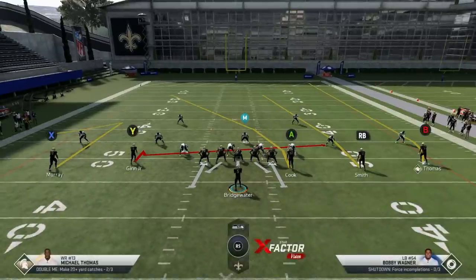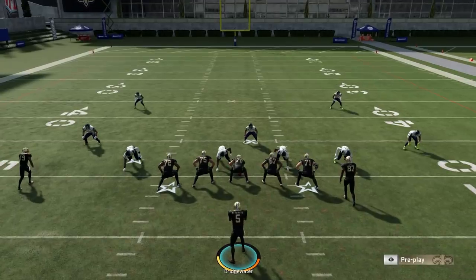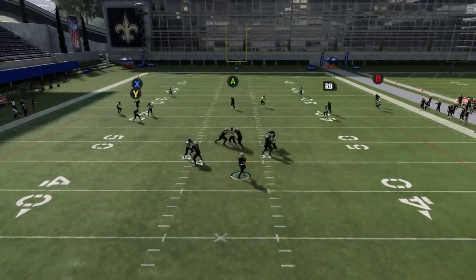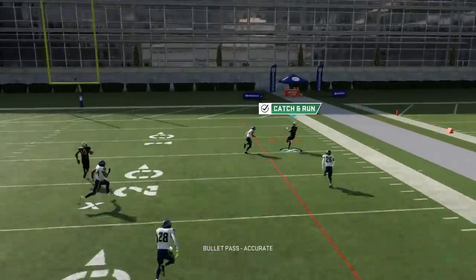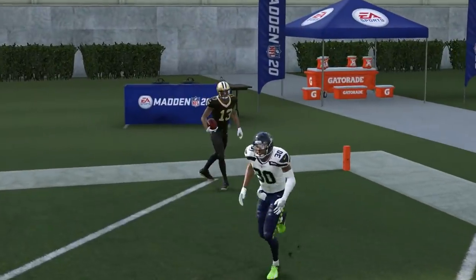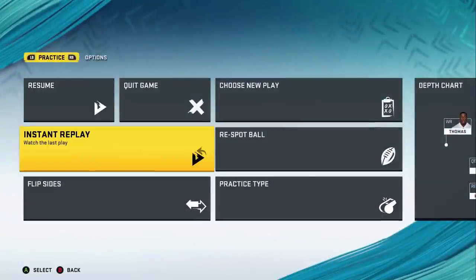Normally when I run a play like this I would substitute Thomas's route with my fastest receiver, maybe like Ted Ginn — Thomas is only about 89 speed in this game, he's not very fast. But on this particular play you don't have to make any adjustments at all. You just have to time the throw. You're gonna see the B route gets outside, and then if I send it up top you can see he just runs right past the corner, right past the safety — no adjustments on the play whatsoever.